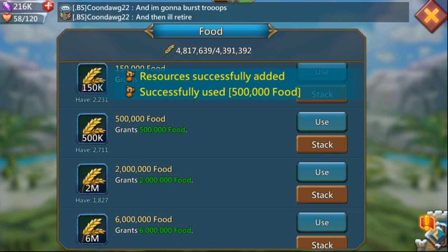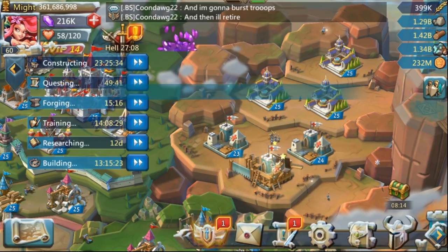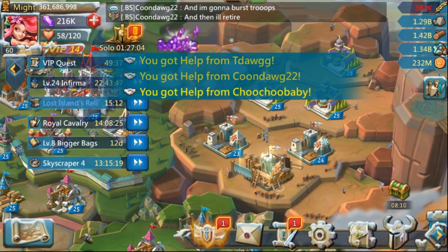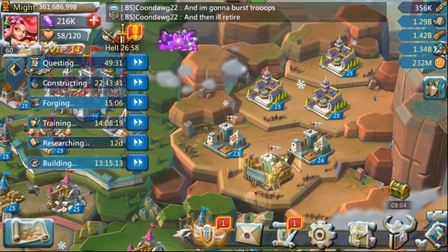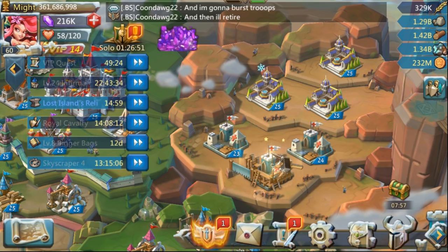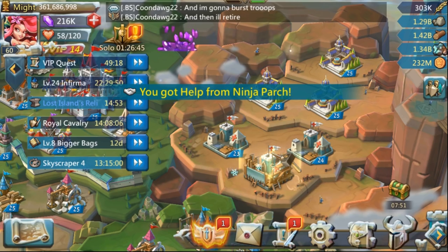You will also need quite a bit of food, so make sure you either have a lot of food in bags or that your guildmates can help you out with food. You're also going to need some hammers — if you're doing three buildings, you need three hammers, which is 6,000 gems. Make sure you either already have the hammers or enough gems to buy them.